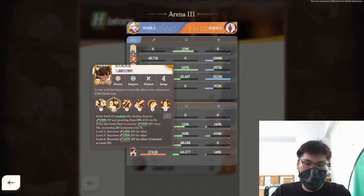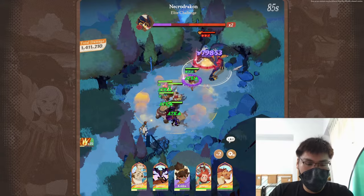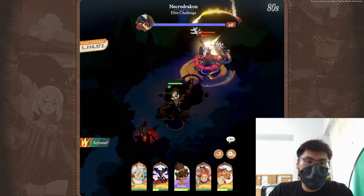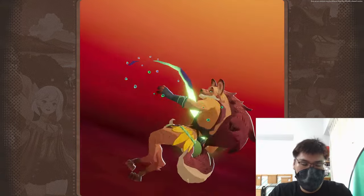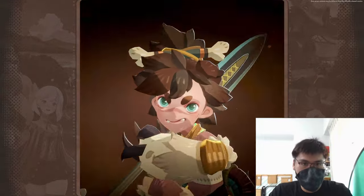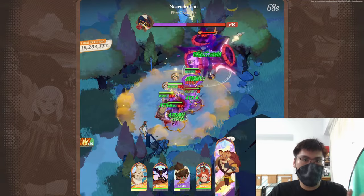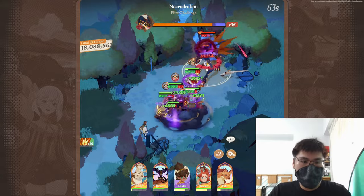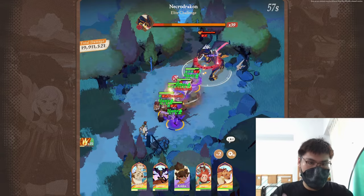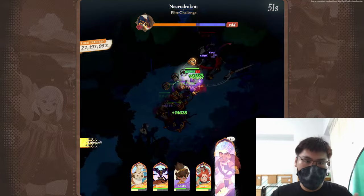She's very defensive by nature but offers some offense — 10% attack from her ultimate plus 10% attack from Fulfilling Feast, so if both buffs land on the same carry unit, that's 20% attack, which is still quite good. On top of the debuff she provides, she's a really good supportive unit. If you don't have Smoky, she can replace him, and she's also usable in arena — slightly more versatile in placement, but less efficient in Dream Realm since Smoky offers more offensive buffs.